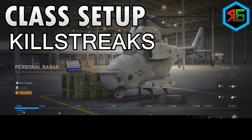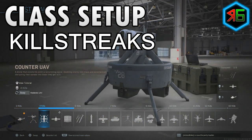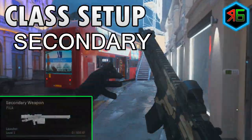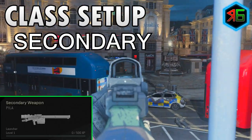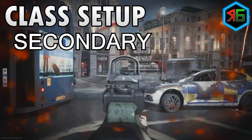For killstreaks, stay away from lethal ones and only use non-lethal ones like the Personal Radar and UAV. With Hardline, you get the Personal Radar after just two kills, and the UAV one kill cheaper than normal — both help you find enemies on the minimap. For the secondary, I like using the rocket launcher in Realism mode to take out enemy UAVs since they give a big advantage. Other than that, avoid the secondary as it won't help you get headshots.